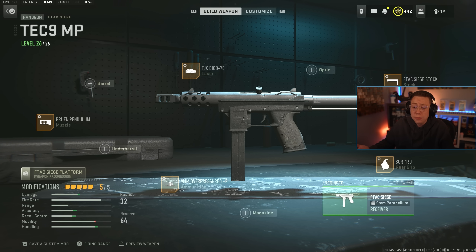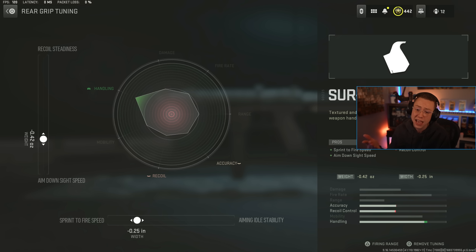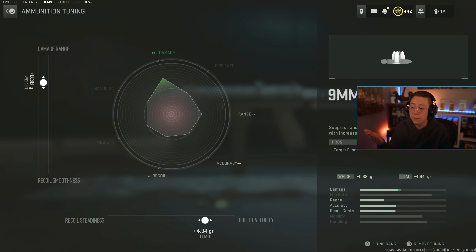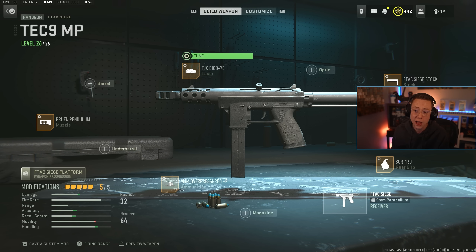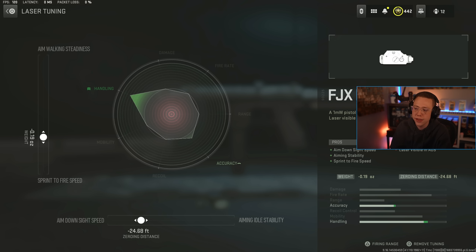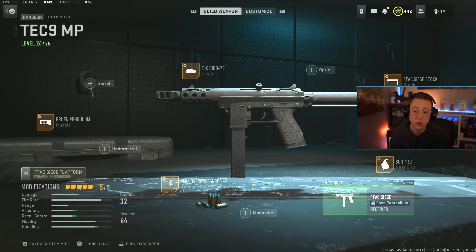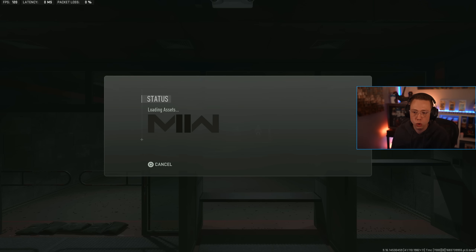So first up, we've got the multiplayer setup, which really I'm just focused on making it speedy but still somewhat controllable. So I've got the Sir 160 rear grip on here for better ADS and sprint to fire, and I've got tunes to match that as well. I also go for overpressured ammo — might as well add in that extra flinch, can help an enemy miss a couple more shots, which could be crucial. I go for the velocity and range on the tunes here because smoothness and steadiness isn't really a huge deal. I also got the siege stock as well — this is going to be for better control, primarily hurts your mobility some, but we're gaining this back. I actually tuned for better mobility here too. I go for the DIOD laser, basically just for better ADS and sprint to fire. It's visible but nothing too crazy — you're not going to be pre-aiming a ton at this. It's mainly a rush-around running gun. Then lastly, just for some more consistency, I go for the pendulum compensator — better vertical control, better horizontal control. I tuned for some of the gun kick but also the ADS to keep it nice and snappy.